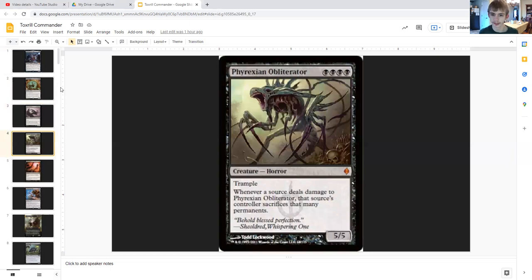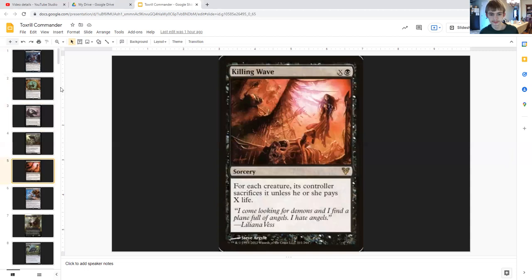Phyrexian Obliterator is a 5/5 horror with trample for quadruple black, and it says whenever a source deals damage to Phyrexian Obliterator, that source's controller sacrifices that many permanents. Killing Wave is a sorcery that says for each creature, its controller sacrifices it unless he or she pays X life, and it costs X and black.